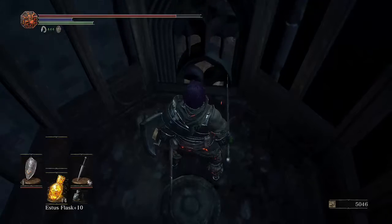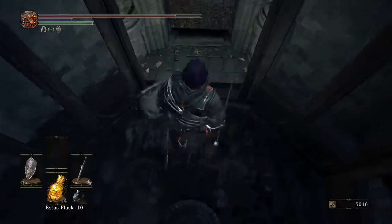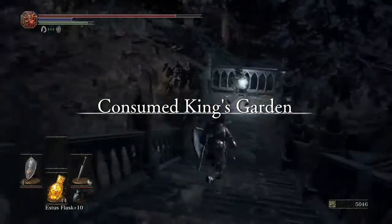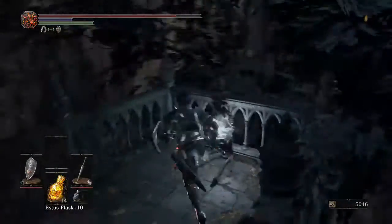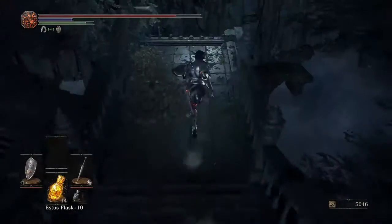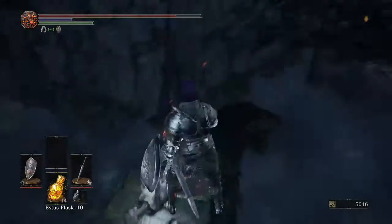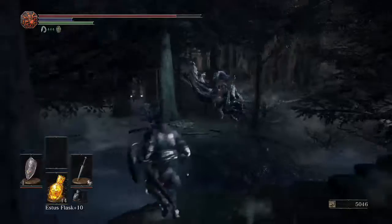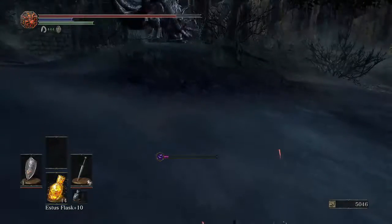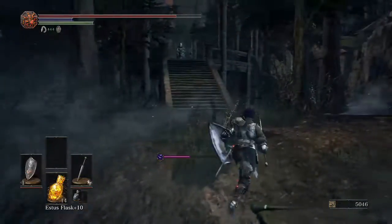Going down this elevator, you want to drop off straight away because there are items, especially the Estus Shard just here — so you want to get that one. That's going to be our last Estus Shard. From there, we're going to drop down and get the Titanite Chunk just on this ledge. Then we're going to have a couple of Pus of Men. I'm going to preferably just leave them — basically you're just throwing firebombs and hitting them from behind, so it's just going to take longer than it's really worth.